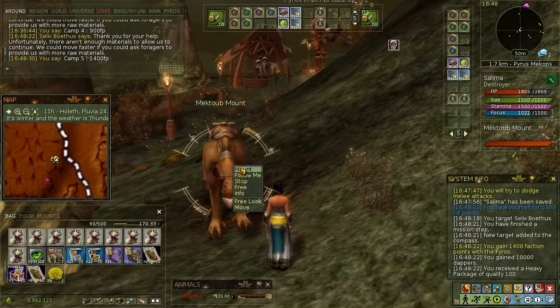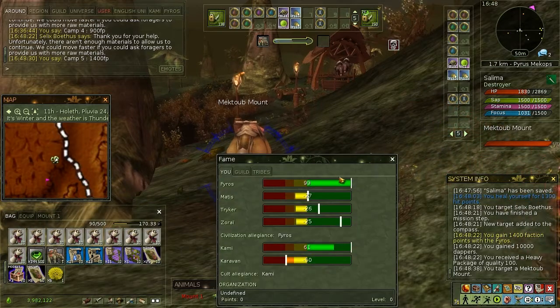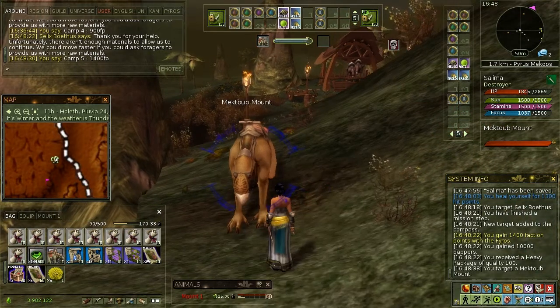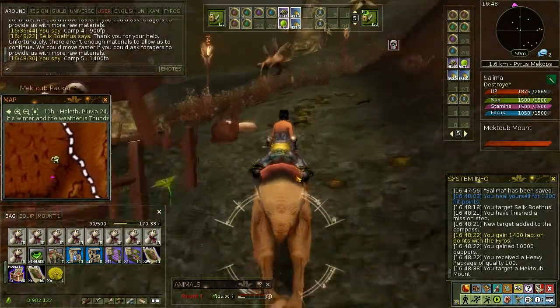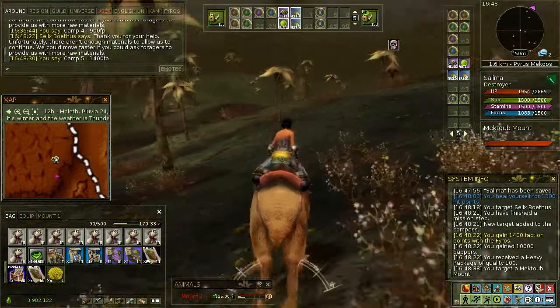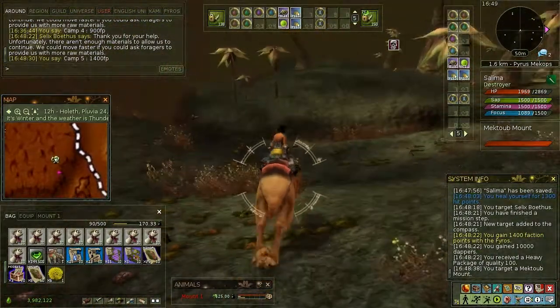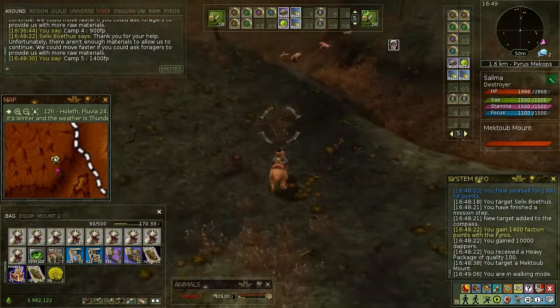These last camps are the point where you really start seeing the advantage of having good fame with the nation you are doing the run for. Now, one more camp — it's exactly here in the Scorched Corridor. So you have to go down the ramp and then arrive somehow safely all the way here. The most dangerous point is again the ramp, so let's spend a bit of time and observe it.